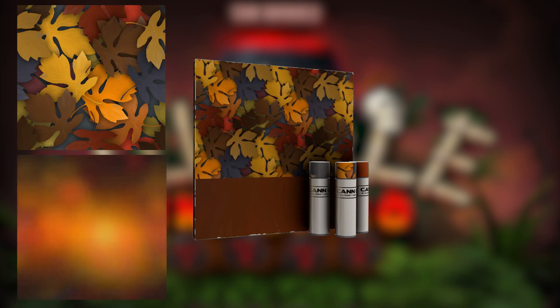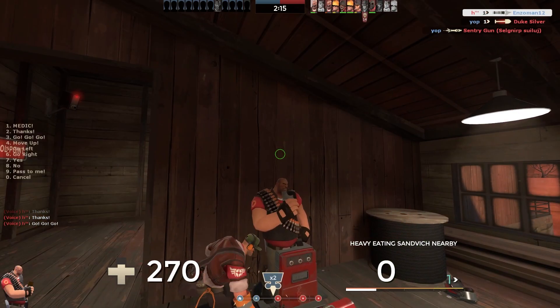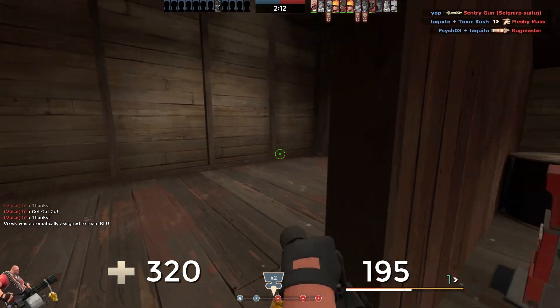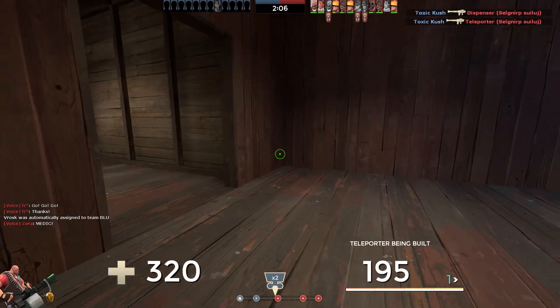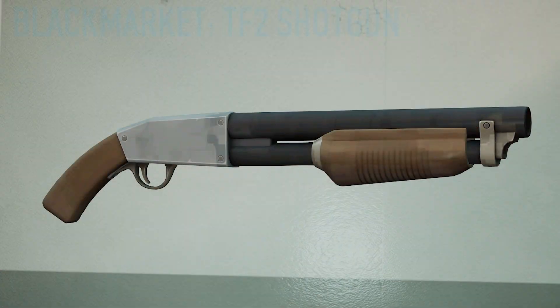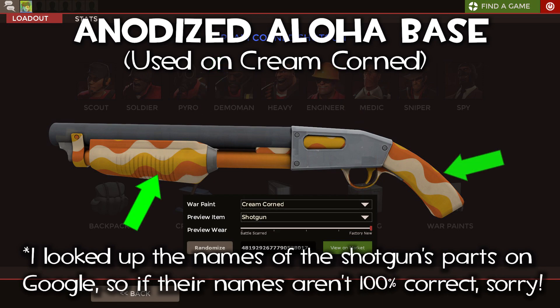Now besides Anodized Aloha, the Autumn Mark II war paint was also added during Jungle Inferno. It also included a standard primary texture, a gradient-based secondary texture, and exposed metal on certain parts of your weapon. The best example to demonstrate the difference would be on the shotgun. With Anodized Aloha, the barrel and receiver feature exposed metal, while the fore-stock, pistol grip, and ejection port use the primary texture. The magazine tube uses the gradient texture to add some unique flair.